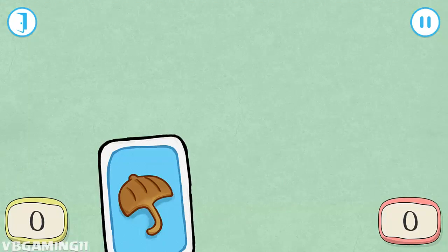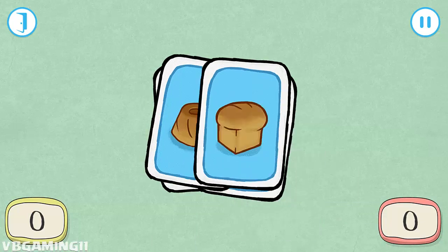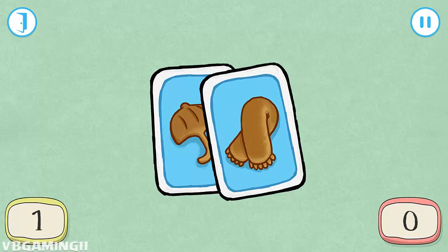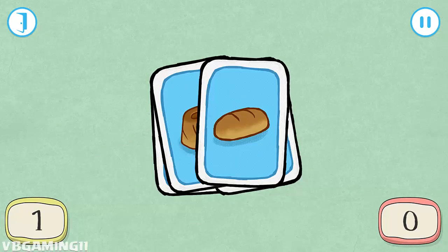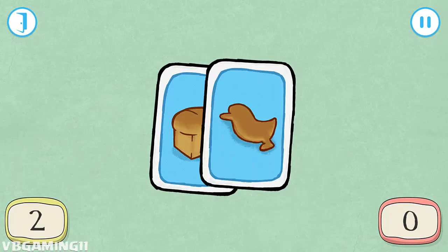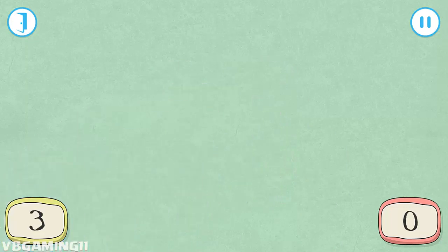Watch the pictures on the cards. Tap the screen if you spot two the same. Watch closely. That's same bread. A match. You got it. Next card. That's same bread. You got it.